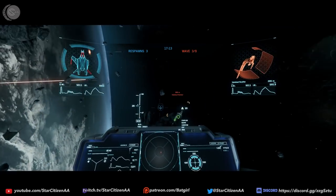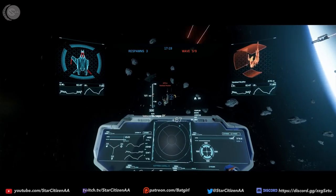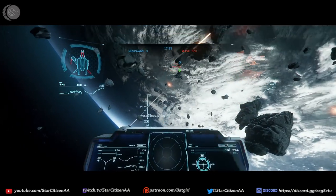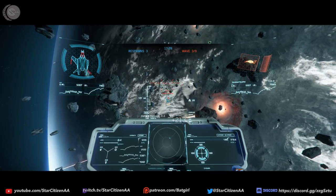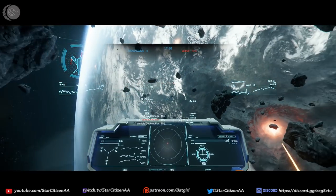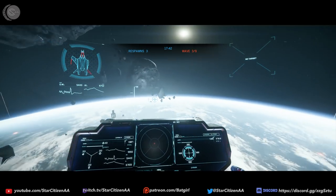Here we are inside the Delta, and we've moved all the way to the third wave. One thing I'm doing incorrectly here is wasting time trying to get the badger on target. I should really be looking at that tiny circle a little bit ahead of where I'm firing and fire at it so my M4As — my laser cannons — could get a hit. They are just a very, very powerful weapon system that this ship has.